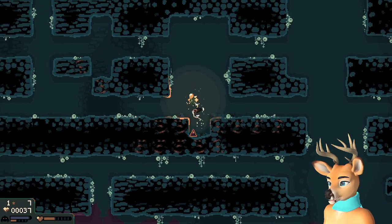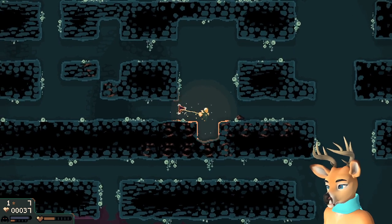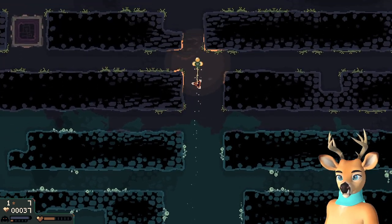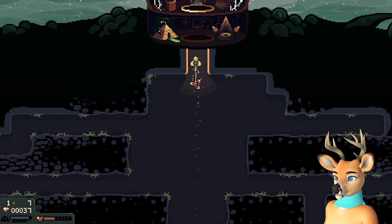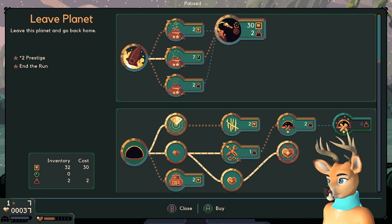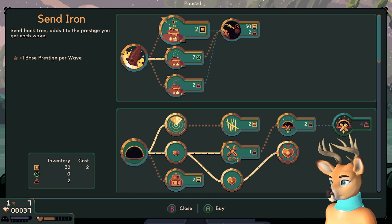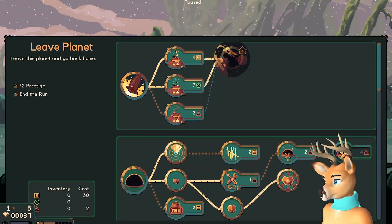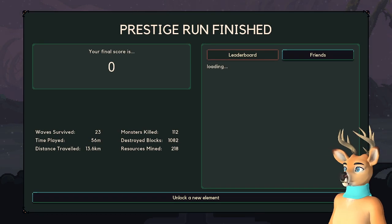Oh my god we did it! Okay hang on - get out of here! Just go home, just go home! Give me some water - good lord I think we did it, I think we're okay! We can do it, we can escape! Oh god that was close. Wow. Okay we're going, we're out of here! I'm out! Holy crap!